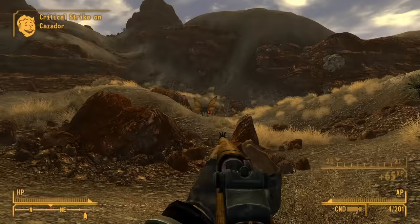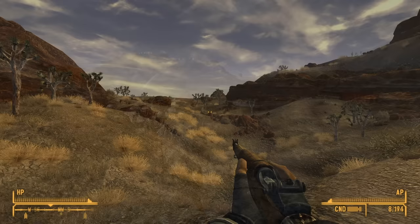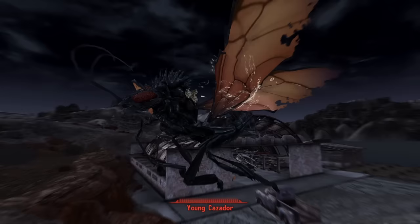Dr. Boros, a talented but ethically questionable scientist, would be the man responsible for the Cazadors. In the early 2000s, driven by a desire to push science to and past its absolute edge, Boros and his team would embark on a series of genetic experiments aimed at enhancing the attributes of various creatures. Cazadors would be one of these.